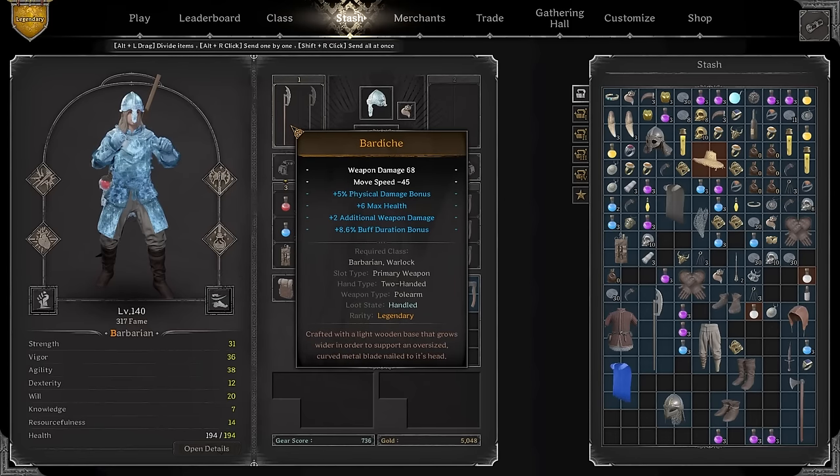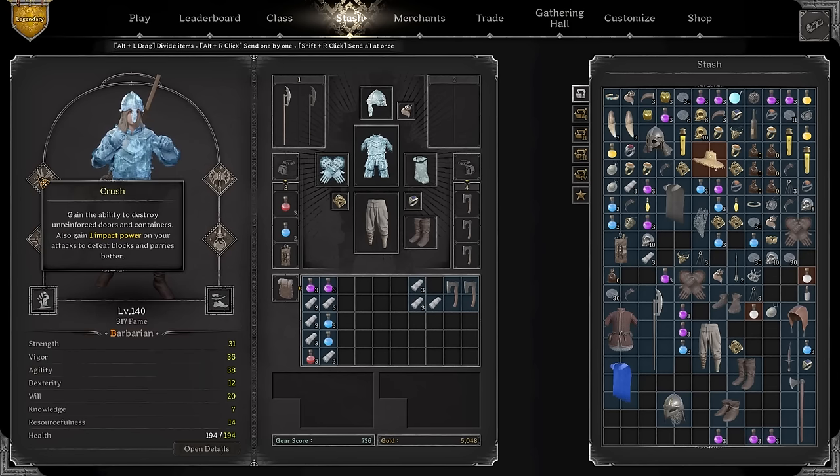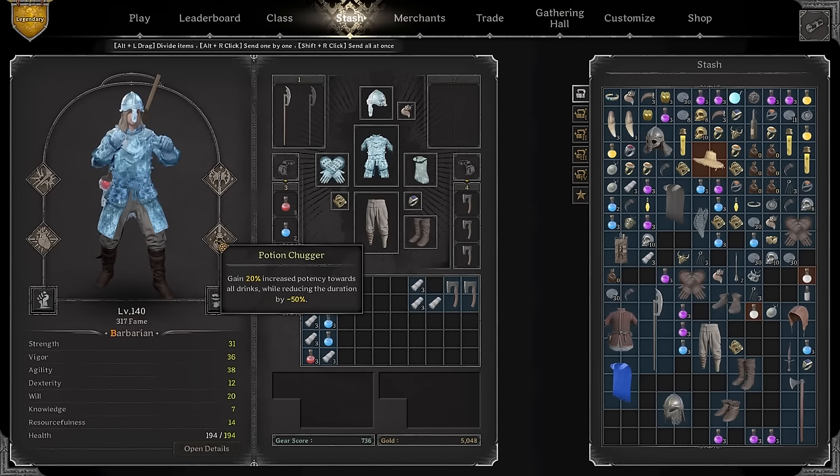For the build we're going to be playing with the bardish, which is going to be buffed by the axe specialization. The bardish as is is already strong enough — it has physical damage bonus, max health, additional weapon damage, and buff duration which will directly buff the rage. The rage increases your move speed and gives you a bunch of other stats. We're also going to use crush because you want crush with a very high move speed.